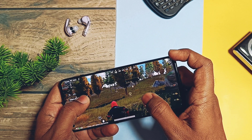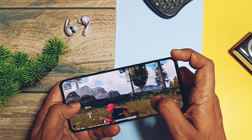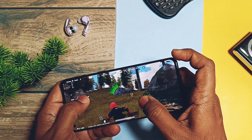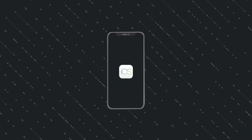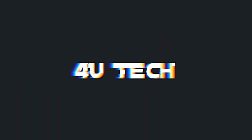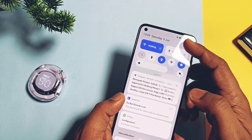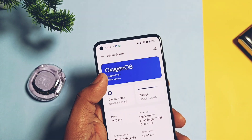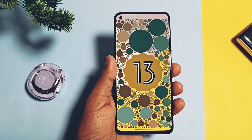I also showed how you can recover your phone if something goes wrong because of the drivers, so watch the video till the end. Now without further ado, let's get started. I am using the OnePlus 9RT running on OxygenOS 13.1, Android 13, which has CPU SoC version Snapdragon 888 with the Adreno GPU 660.